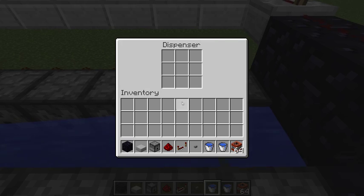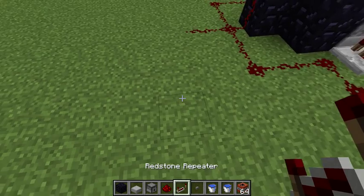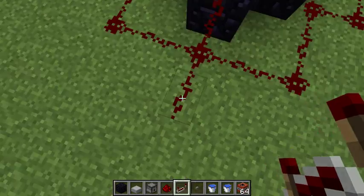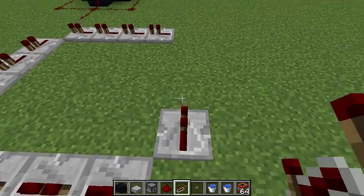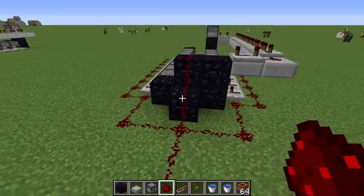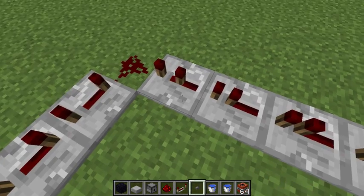Once the dispensers are loaded, let's make the redstone clock. You're gonna place four repeaters like this, and make sure the corner of your clock is in line with this line of redstone. Place redstone dust on each corner — since it's in line, the redstone dust connects and will power everything. Make sure all the repeaters are on full delay so there's the most amount of time between each shot.